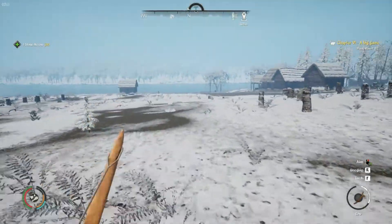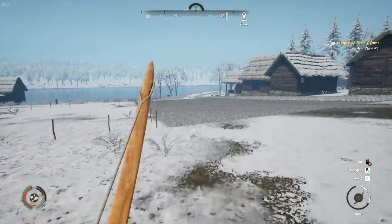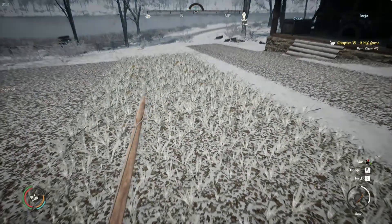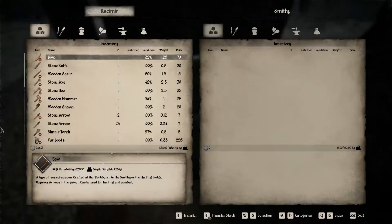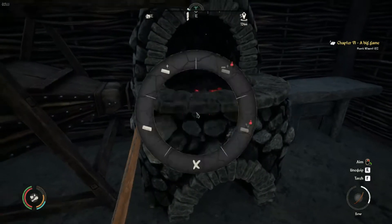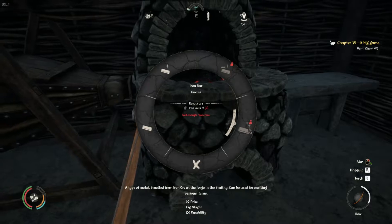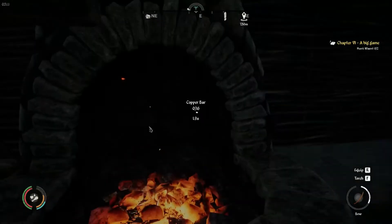We're back home. Let's head to the smithy and see what we can do with this tin and copper ore we got. Our wheat is growing in nicely — we'll be able to harvest that next season. Light the fire and craft. We can do copper bars, tin bars, and bronze. Let's craft up all of these.